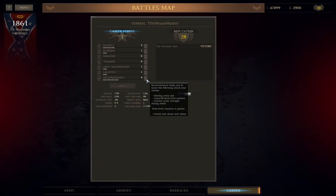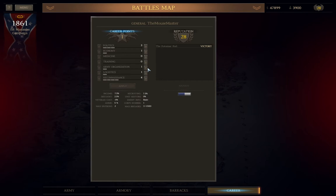Personally, when it comes to leader skills, I get recon up to 4 immediately and then ignore it for the rest of the campaign. Politics and Economy I focus on early, Medicine and Training during the mid-game, Logistics more towards the end, and Army Organization I add points to on an as-needed basis — if I need another division per core for the next battle, that's when I'll take the point.